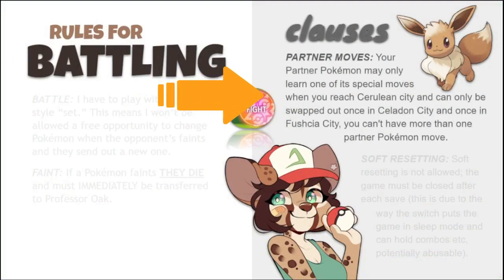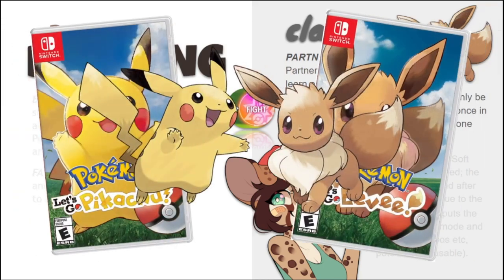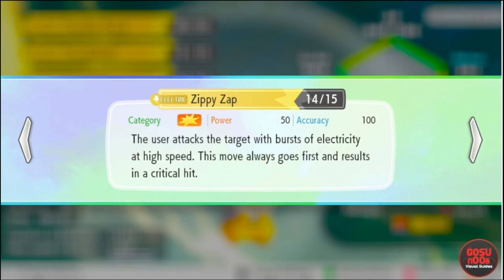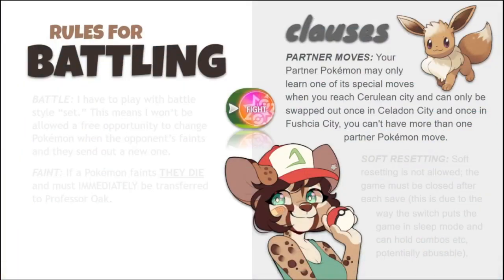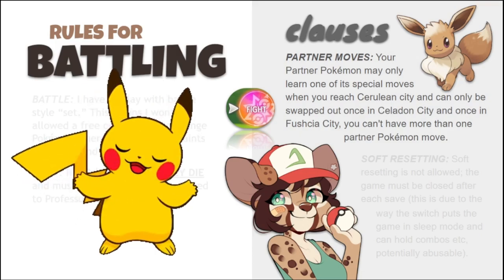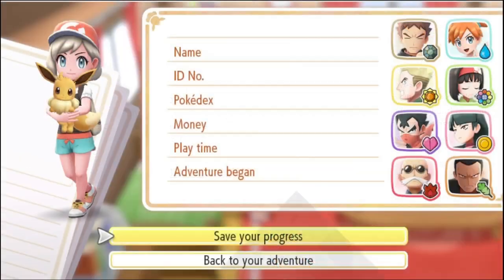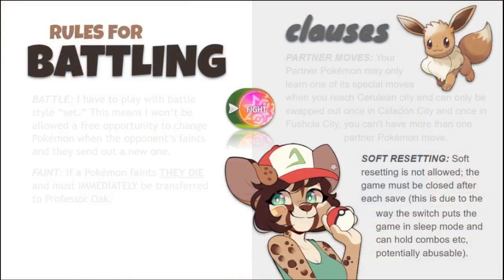There are two clauses under battling. First, partner moves. Let's Go has two versions — Pikachu and Eevee — and there are moves specific to your partner Pokemon. Those moves are simply stated overpowered: they always go first, they're always a crit, they're broken. It is a mechanic unique to the game, and I believe it's fair to use at least one of these moves, but only one. Finally, there's soft resetting — whenever you save the game and completely close out of the software on the Switch. This prevents unfair catch combos, resetting to save a Pokemon you've lost in battle, or resetting your first encounter.